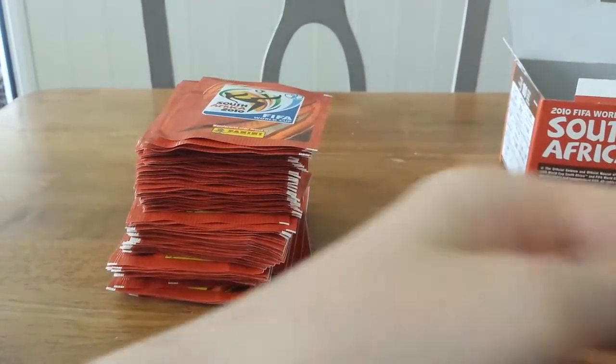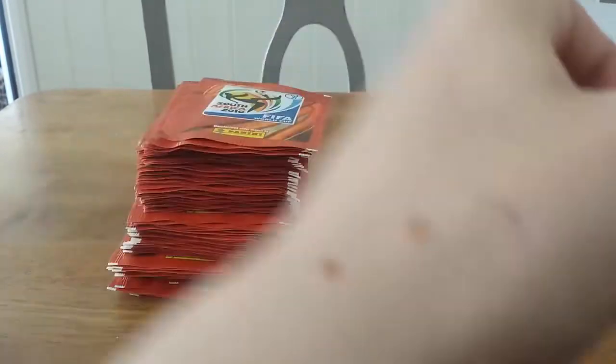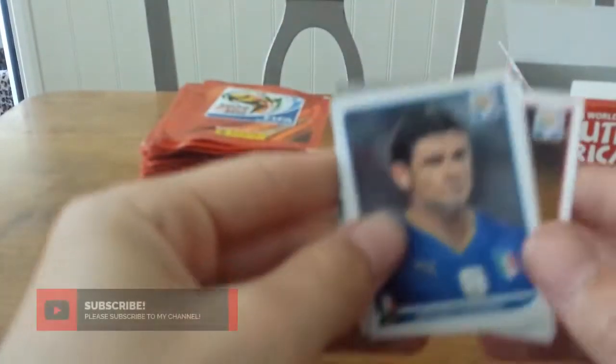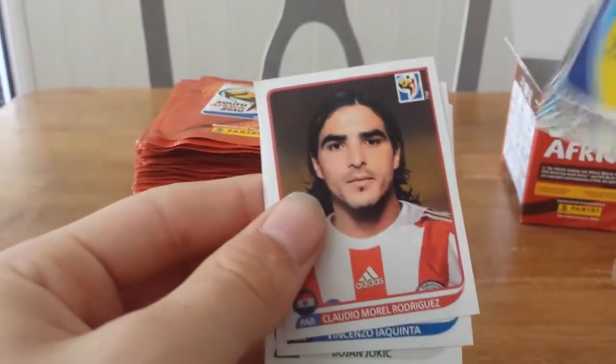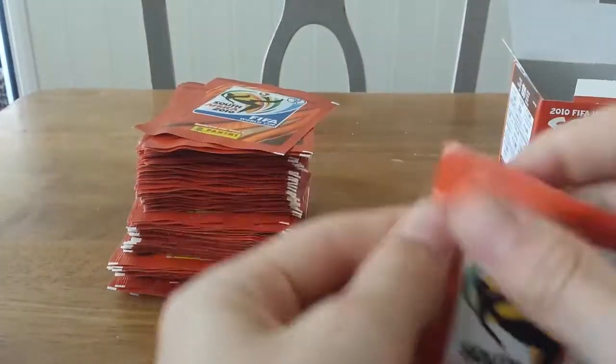Another pack here — oh, a foil card! We get Claudio Morel Rodriguez, Vincenzo Iaquinta, Bojan Jojić, Arnie Frederich, and the front sticker which is one of the first stickers in the book when you first open it.